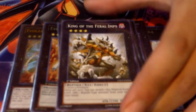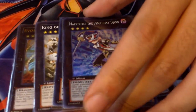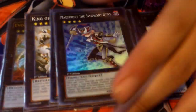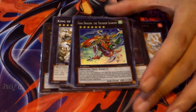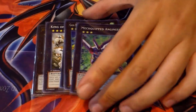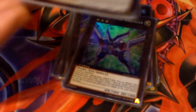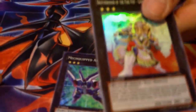King of the Feral Imps — to search for your Wessels and Dolkka chains. Cowboy — stable, burn damage, stable. Maestro — this will probably get taken out once Shining Elf comes out but it's still there. Guard Charger is for rank 4 plays. Engineer card is really good while you have Laggia and Dolkka on the field because you can protect them. And 2 of From the Grave — you can get it from your hand and you can still set it. It just says you cannot normal summon that turn.